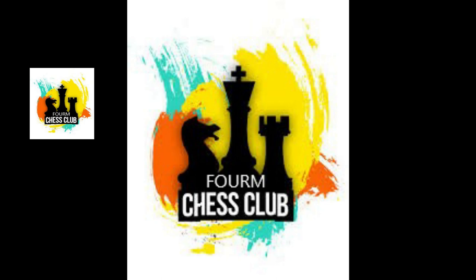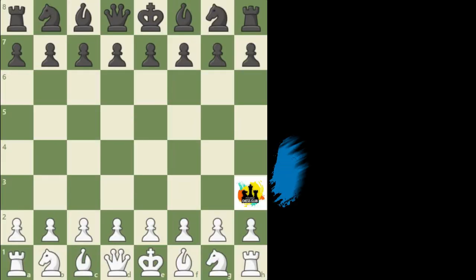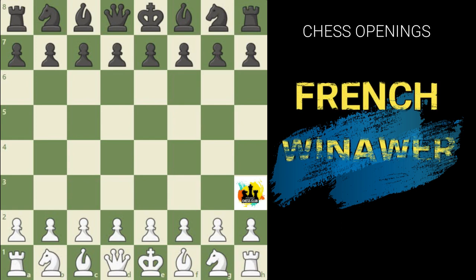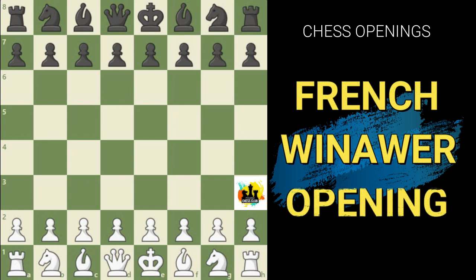Hello everyone, welcome back to Forum Chess Club. Today we are going to see an opening called the French Winawer. This opening can be played by black only when white plays the king's pawn opening. Watch till the end of the video because we are going to see a lot of variations of this French Winawer, and also discuss the advantages and disadvantages for both sides.